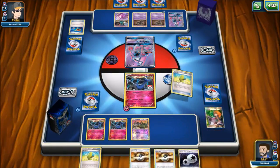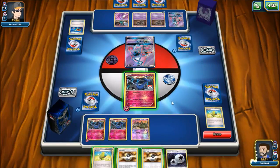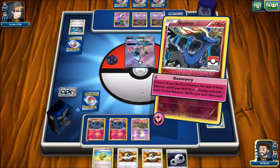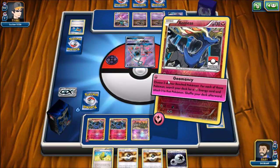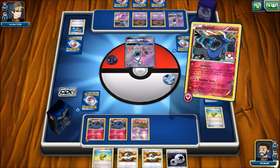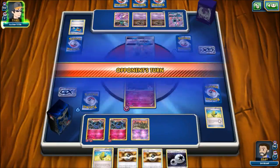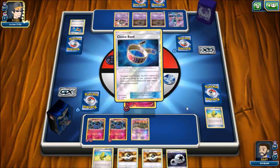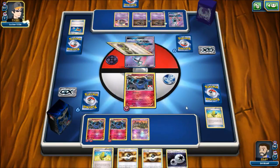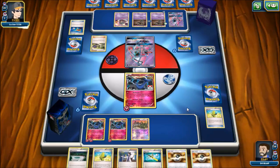We have an Energy and we're going to Max Elixir to get down an additional energy. I might want to hang on to the second Max Elixir just in case we don't have better options to discard, but we can still use it next turn. Here we just Geomancy — we get a couple of energies in place, so right now our Xerneas Break will be swinging for 80. Our opponent is going to get their own Garbodor online, and they do use N. If they'd gotten a Tool down and not N'd, we would have been in a bad spot, but this hand is pretty workable.